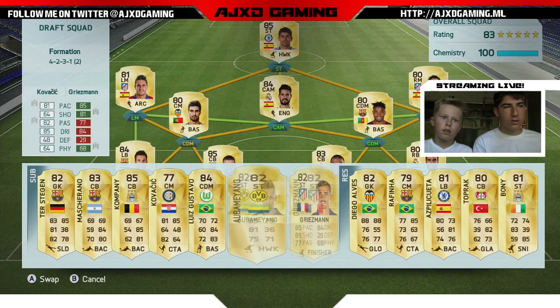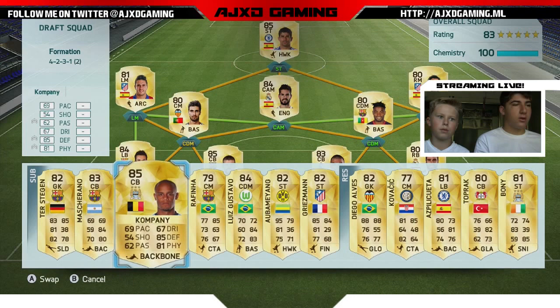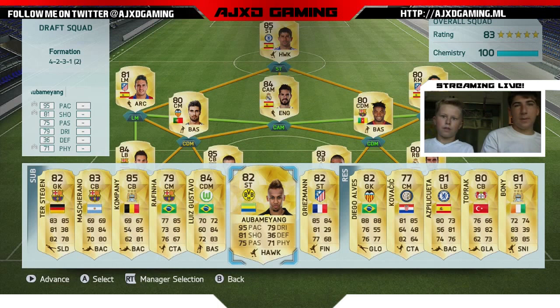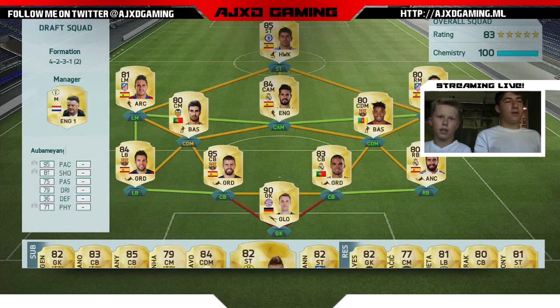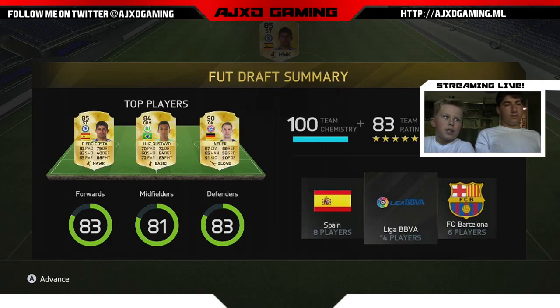We'll swap Kompany for a good set. It's fine. So we've got to pick a manager. That's the player's part — now we go for a manager. They never have Liga BBVA. I'd say Louis van Gaal only because he's good and it doesn't matter. So Luis Gustavo, Manuel Neuer, and Diego Costa — Manuel Neuer is our highest overall. Now into the playing section.